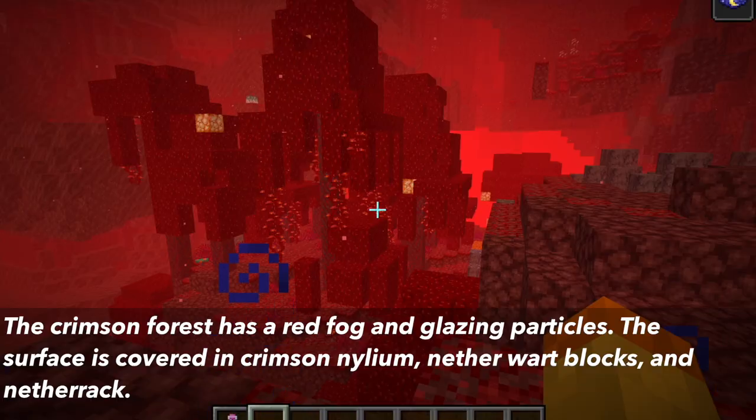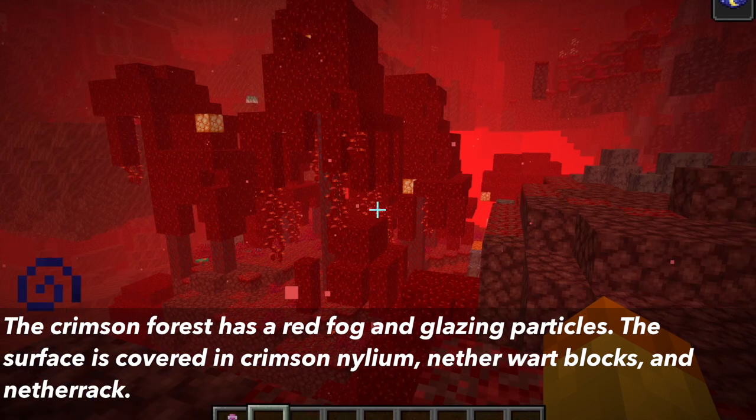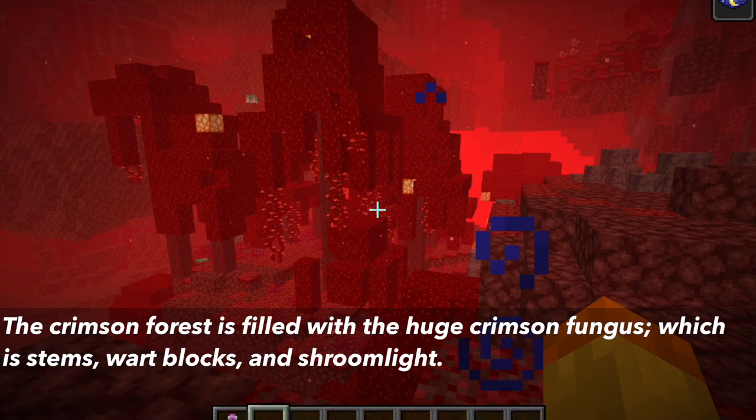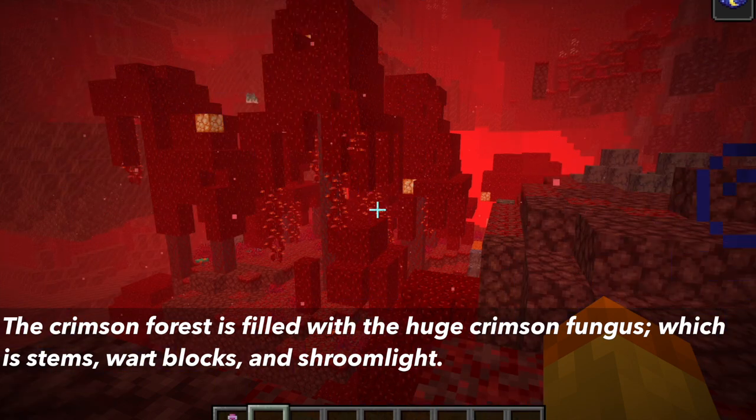Next is the crimson forest biome. The biome has a red fog and glazing particles in it. The surface is covered in crimson nylium, netherrack, and nether wart blocks. The crimson forest is filled with a new structure called the huge crimson fungus, which is a nether version of a tree. It is made up of stems, wart blocks, and shroomlights.